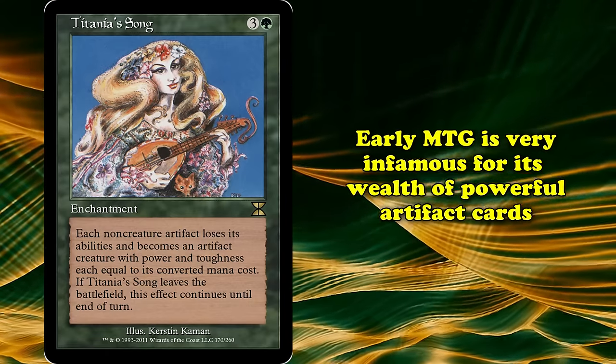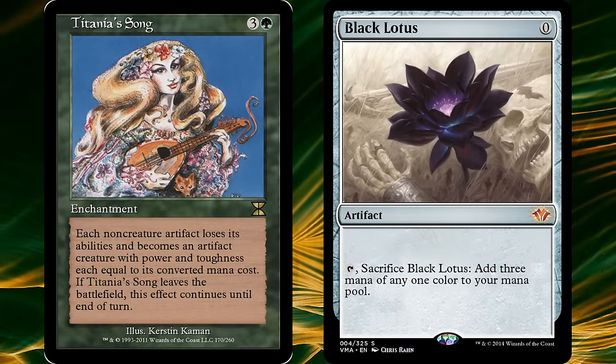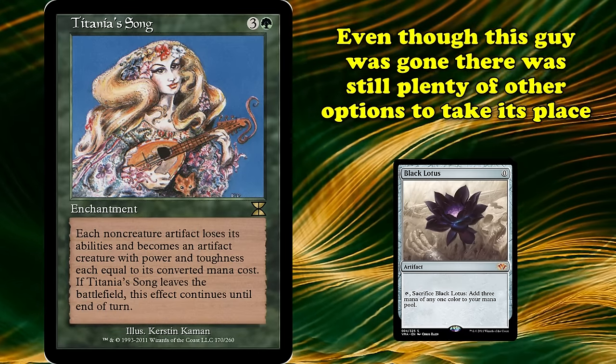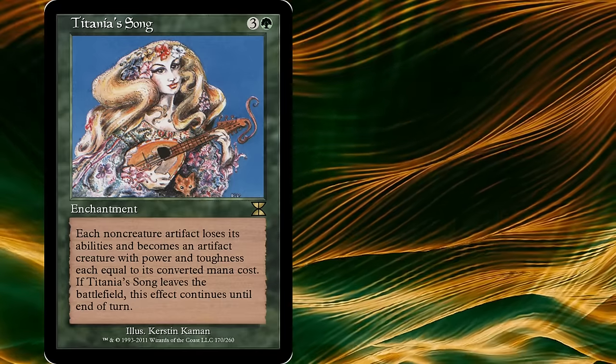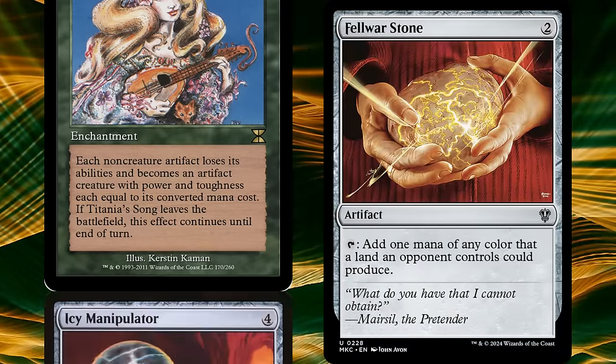Early Magic the Gathering is perhaps infamous for its abundance of powerful artifacts. While Black Lotus and the truly egregious artifacts are no longer in the format by 1996, there were still plenty of powerful acceleration and control pieces that came in the form of artifacts. The early game would be spent ramping with cards like Felwar Stone and deploying artifacts that took over the pace of the game such as Icy Manipulator.